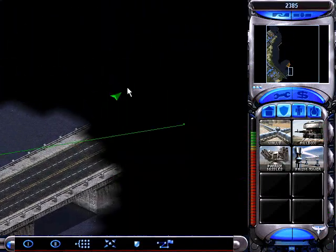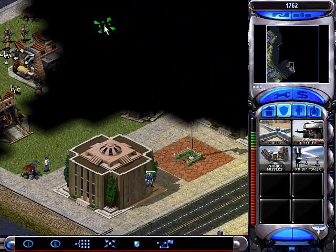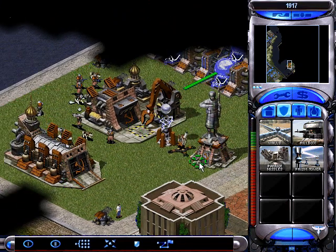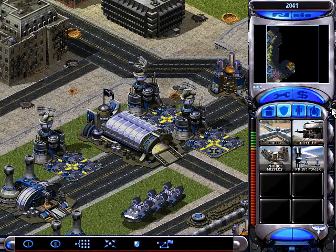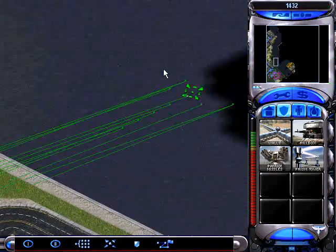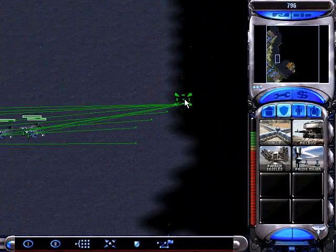I'm going to explore this bridge to make sure you know when guys are coming through. And now we have a real good view on their base. These are the three primary targets you want to focus on. So we should be set to go in and take out their con yard. As long as nothing terrible goes wrong, 11 Harriers should fit the bill.